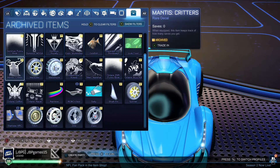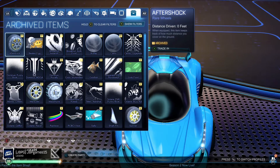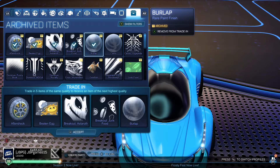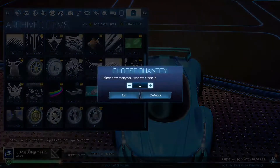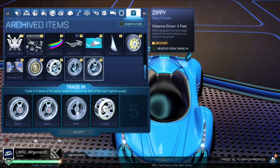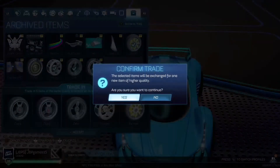Now we move on to rares. This is where things get a little more interesting because we upgrade these to very rares, and there are some cool very rares. Let's see what we can do. First one - do we have any wheels? We're going to do wheels only first. Let's see what we get - three, two, one, go.